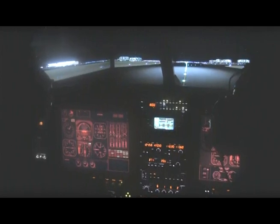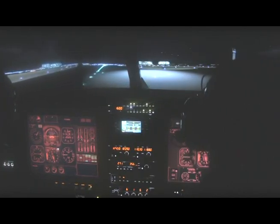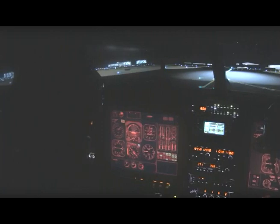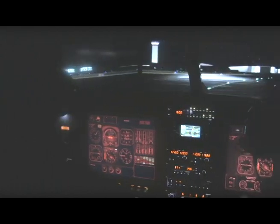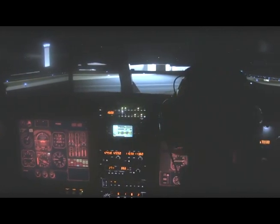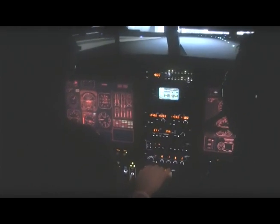What do you see? It's Juliet 2. Citation 55 Mike, cross runway 25 left. Strobes and everything while we're going across — clear left, clear right. Bring them back down after you're across.